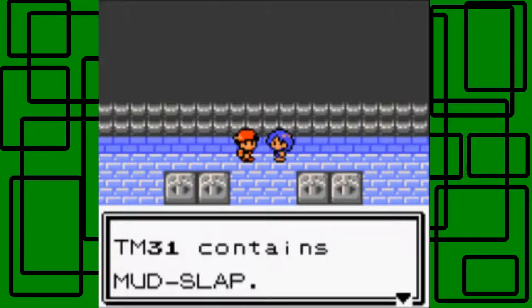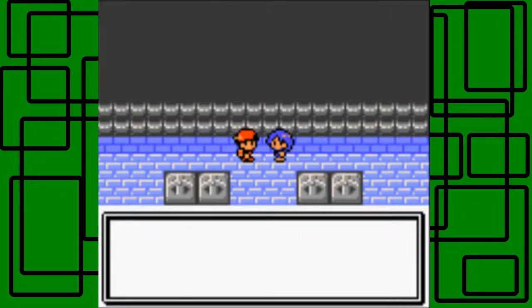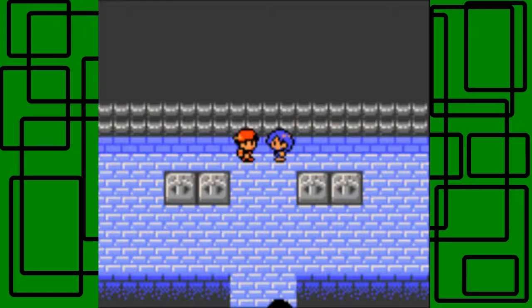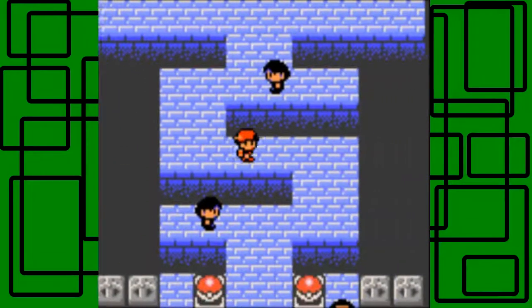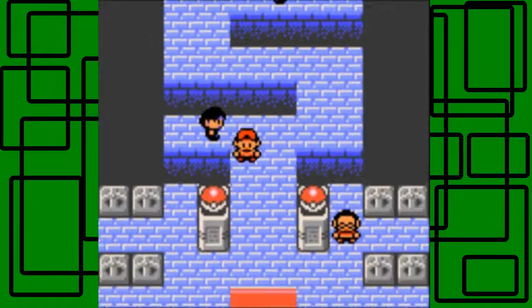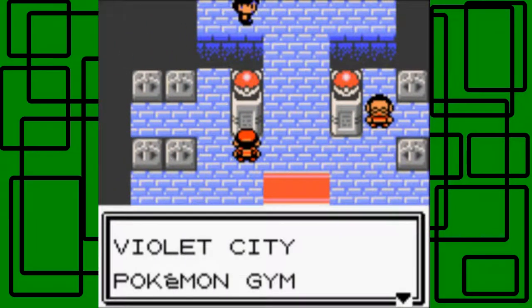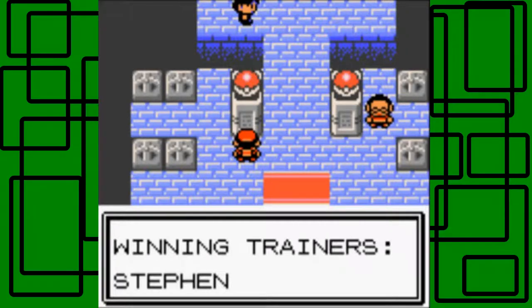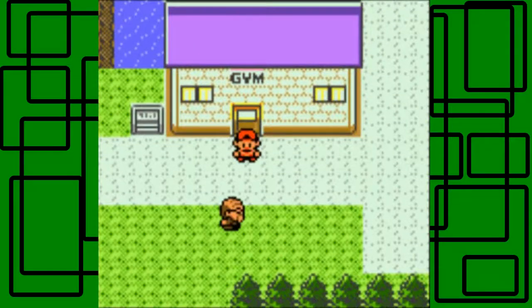TM31 contains Mud Slap — reduces the enemy's accuracy while causing damage, so it's both defensive and offensive. I probably won't use it on any of my Pokemon, honestly, but it's good to have. Violet City Pokemon Gym — Leader Falkner, Winning Trainer Steven. We got our name on the post!